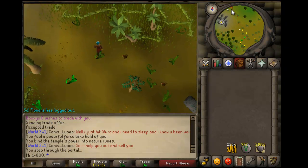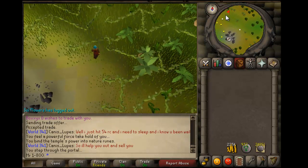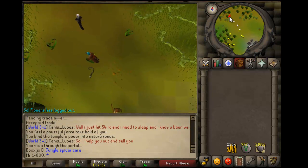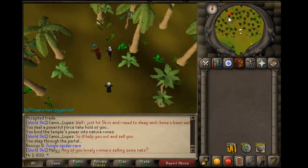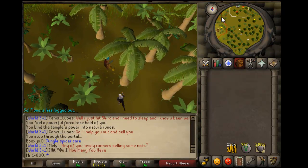I'm gonna take you to the start of where you need to begin making this money. Just follow this path. It'd be a good idea to carry an anti-poison in your inventory, especially if you're low HP. Just follow my minimap the way that I'm going.